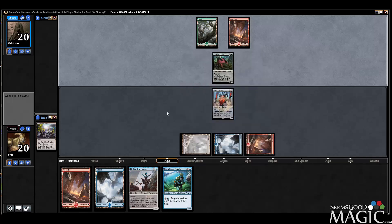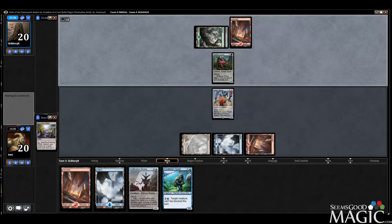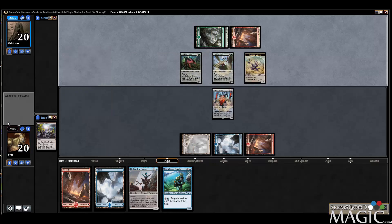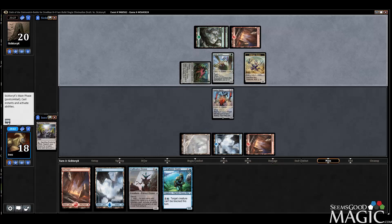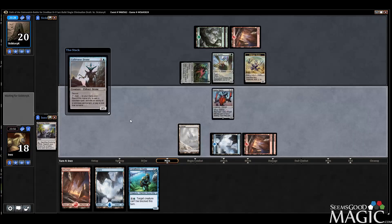I don't mind trading off the Reshaper just because it's good value. I just wanted to get it in there as soon as possible because I want to start bashing with it — I really don't care about trading it for a card because you end up netting a card. We don't want to trade there because he can sack the Scion, so it's not really a trade — well, it is a trade, but it's not a good trade. Regretting the Reshaper now, but nothing to be done.